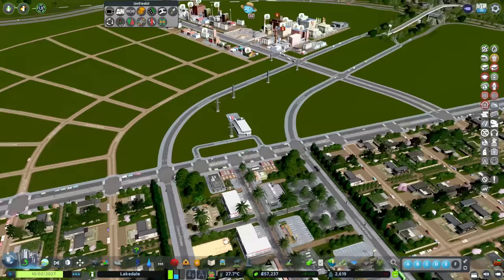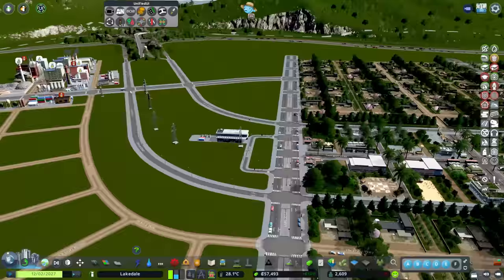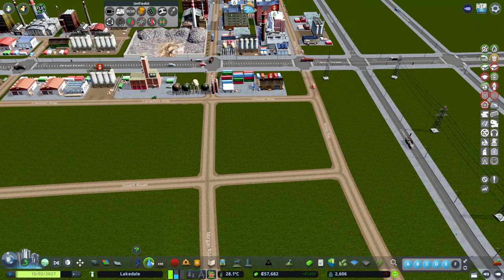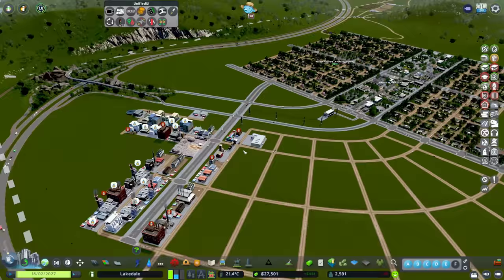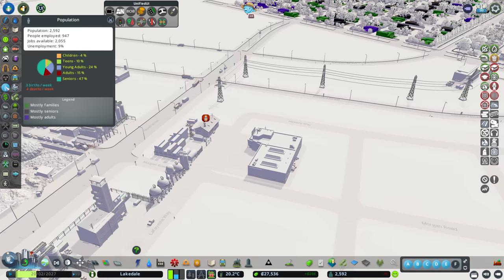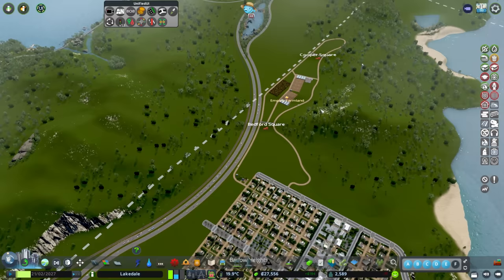A lot of people have mentioned turning the bus depot around the other way - I'll do that now. Not that it makes a huge difference as it's not that busy. I don't want the bus depot too close to the quiet pedestrian area, so let's take one of these little spots over here instead. With the buses, it says not enough workers - the building will become abandoned if nothing is done, zone more residential to attract workers. We have nine percent unemployment so there are enough workers, it's just getting them over there.